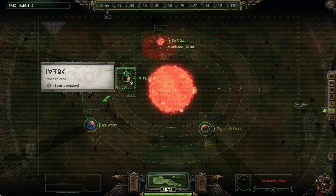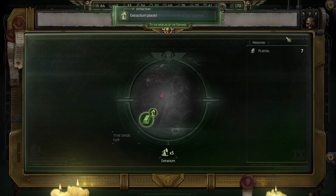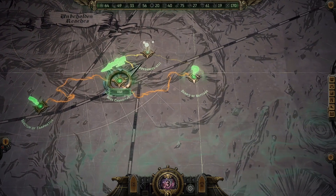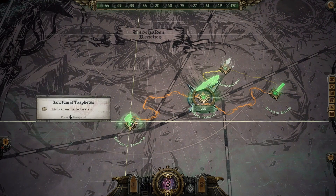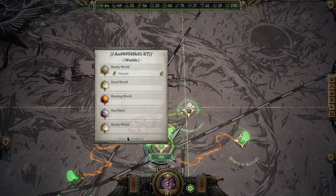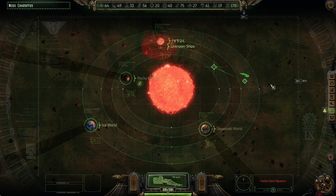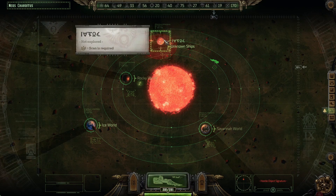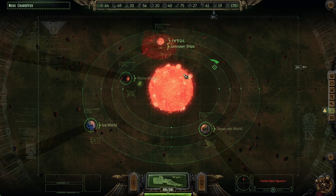Now let's see. I want to make sure I explore the entire region before I go on with the story. So I'm going to fight off these Necron ships first, and if this planet is Epitaph I'm just going to leave it, then go explore the other two systems and come back here.